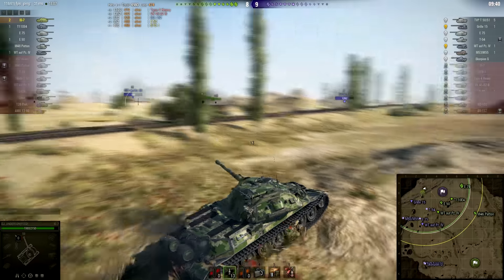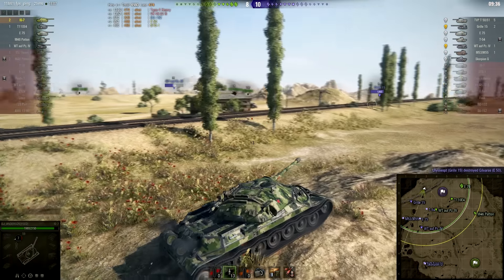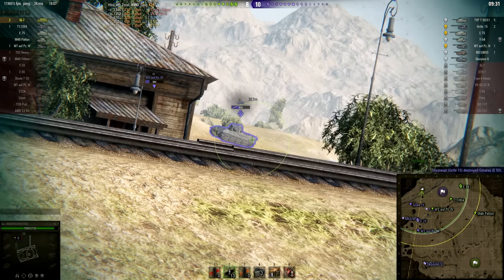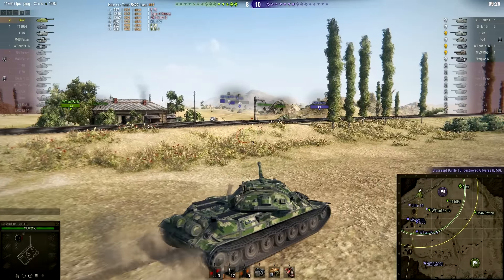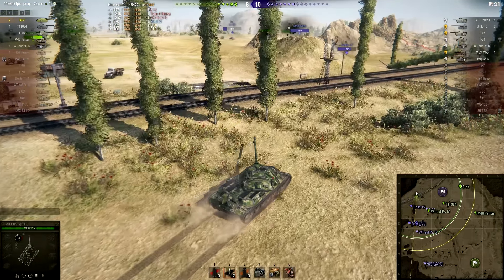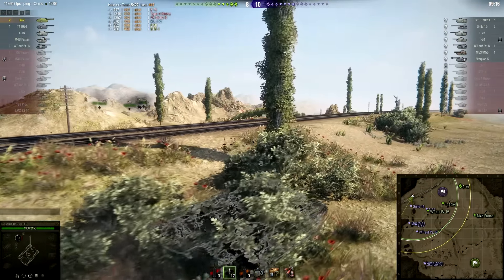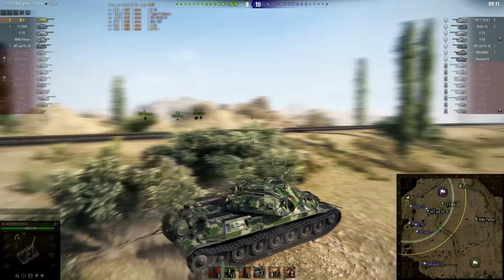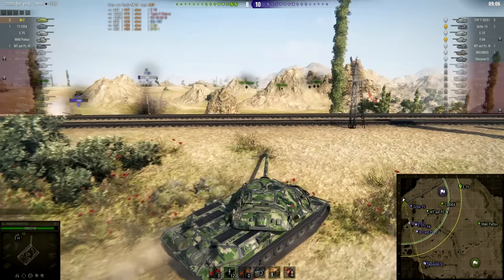Unfortunately the Waffenträger just pulled back, and oh, that's the Grille — but he is focusing on someone else, unfortunately taking out the E-50. Let's see if we can find somebody here outside of the E-75 — it's no problem to go through. It seems the enemy has pretty much decided to stay in position in this corner of the map and defend from here. We have to be really, really careful. There is a lot of open ground around the enemy cap, and if you drive out there, you will just be shot to smithereens in seconds.